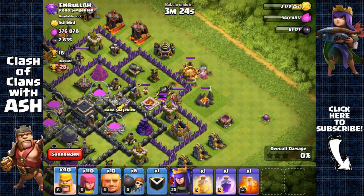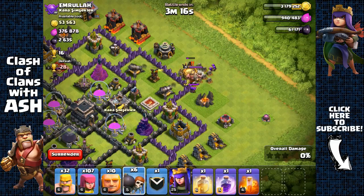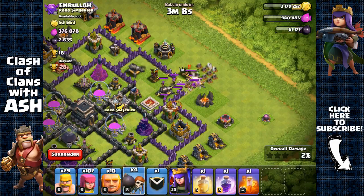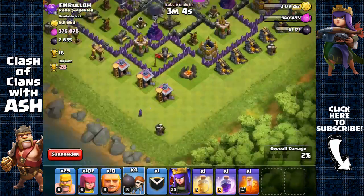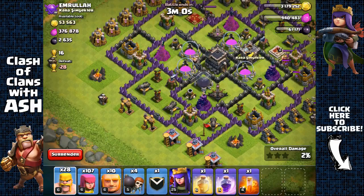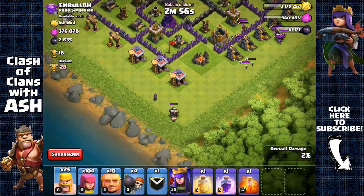Sending in more barbarians to have those archers pull out my barbarians. There's a king over there, so we're gonna have to use more wall breakers to pull them all out. Let's move them down to the south and remove this builder hut to create some space.